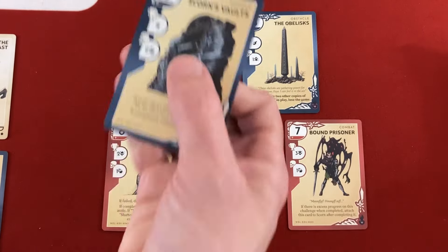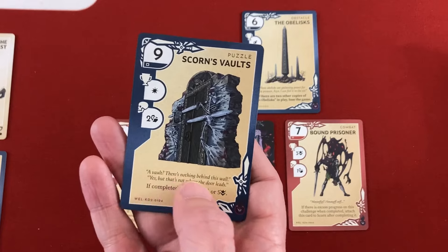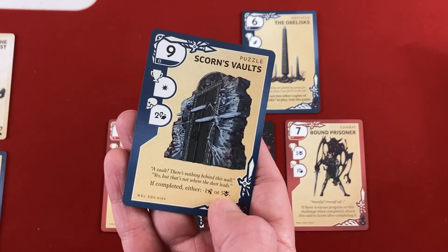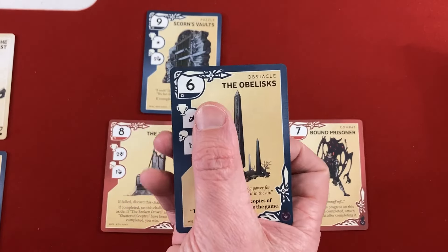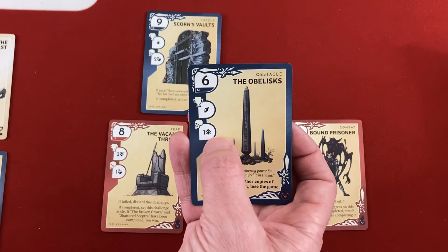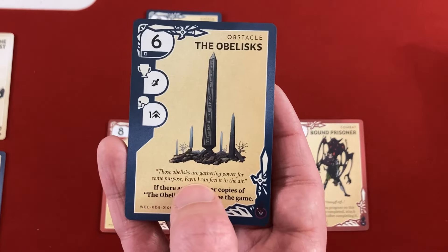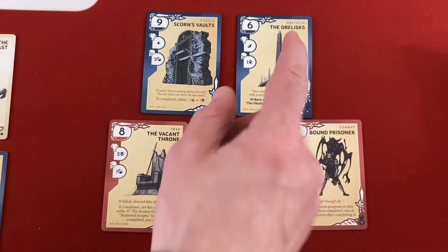Looking at my first challenge options: Scorn's Vaults is a nine blue — we take two damage if we fail, which is rough, but if completed we can either remove an exhaustion card or progress five through the deck. The Obelisk is only a six and easy to get rid of — succeed and flip a lantern, fail and only lose one progress. But if we leave it around and two other copies appear, we lose automatically.